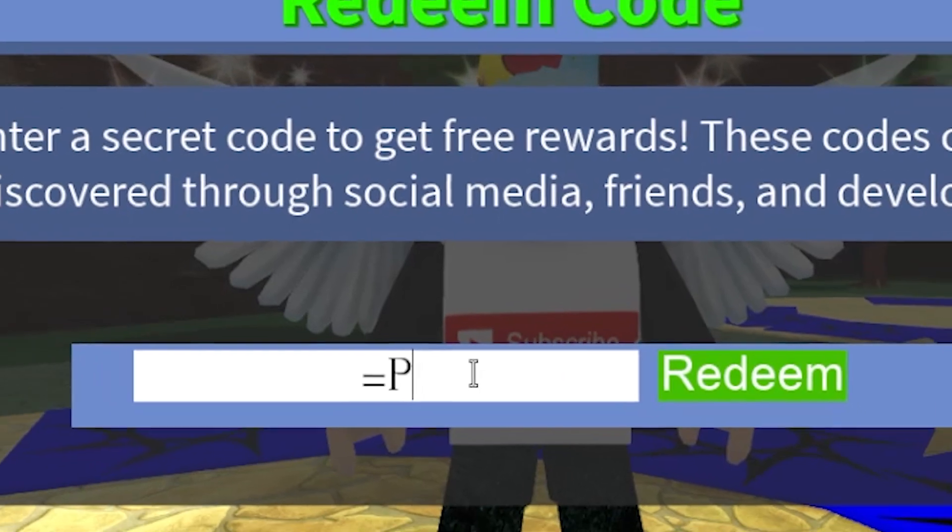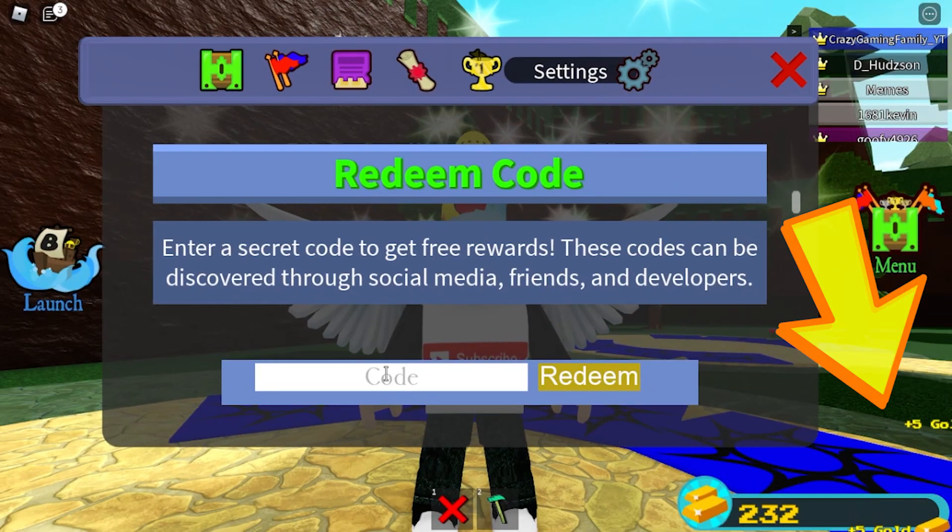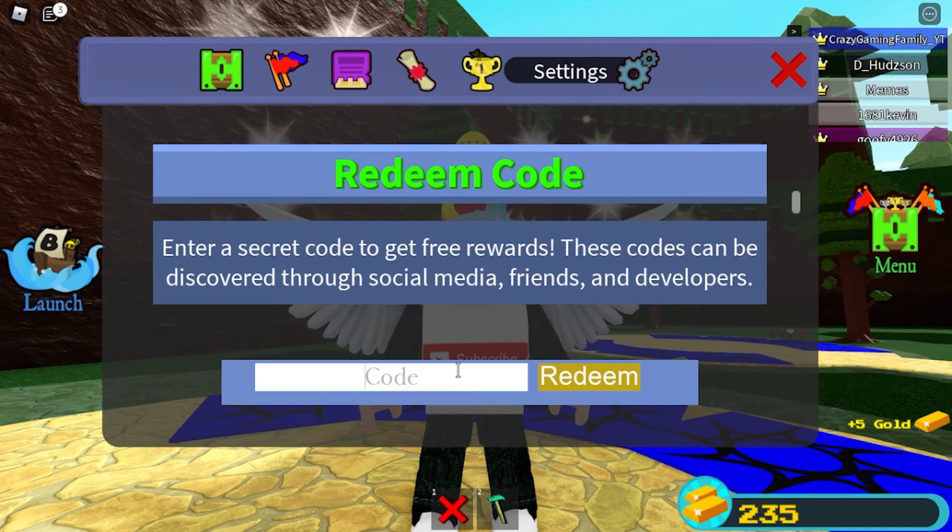Another one: equal P — like you're sticking your tongue out — click on redeem as well, boom, another five gold, just that easy.